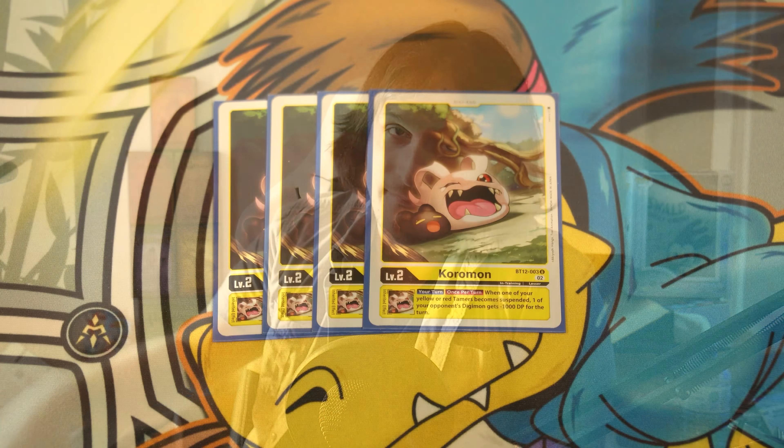So this is going to be a packed video. Shine bright like a diamond — and that's what Shine-Greymon does. Marcus just punches people in the face, and that's really cool. Hope you guys enjoy the two deck profiles today. Let me know what you think in the comments. Please like, comment, subscribe, turn on notifications for Smash Potatoes.